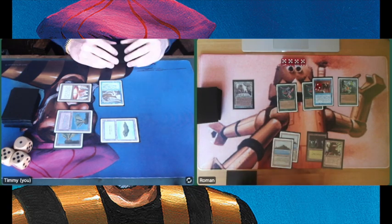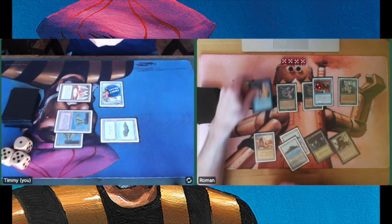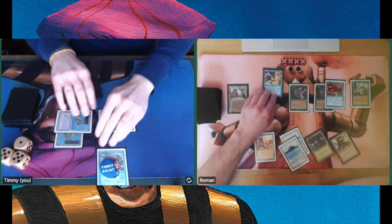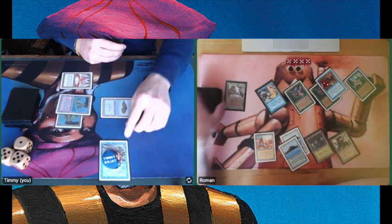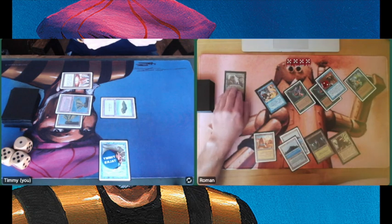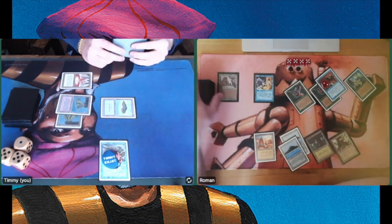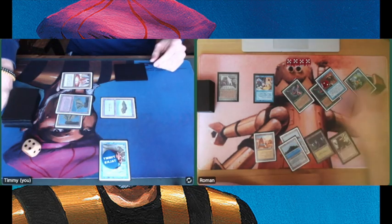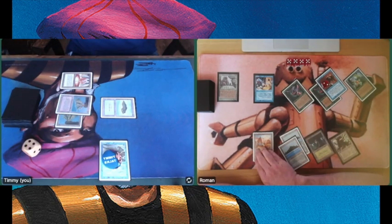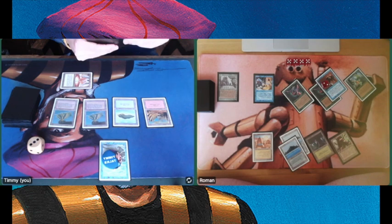Let's see what Roman is going to do. He has that Sylvan Library so maybe he can find something. He's got a Control Magic! Taken over. He wants to attack with the Water Elemental, but when it comes into control of a new player it has Summoning Sickness again, so unfortunately for Roman that's not possible. It just gives me one single turn — but I don't think that's going to change anything. I'm on 4 life, taking damage from the Mana Vault as well. Going to 3.